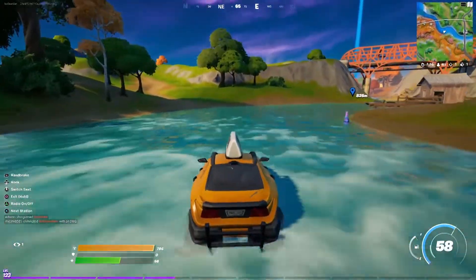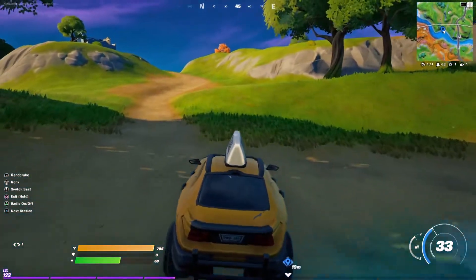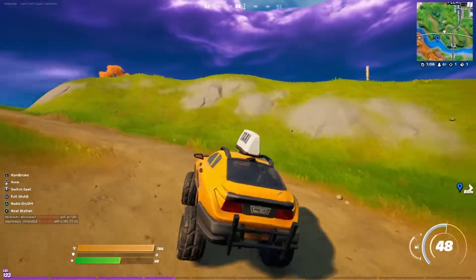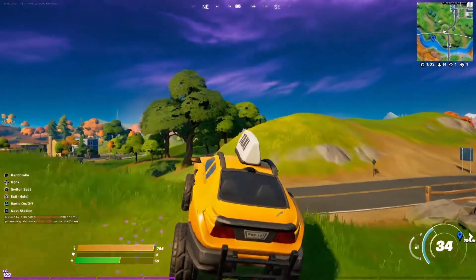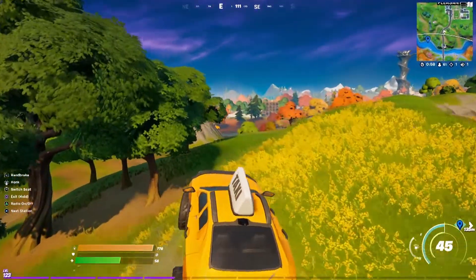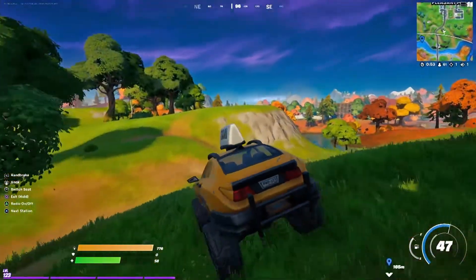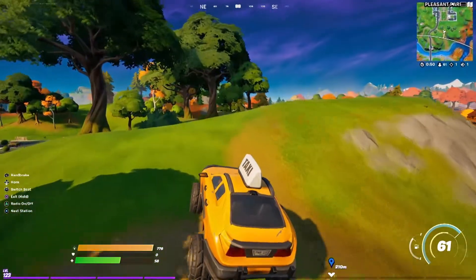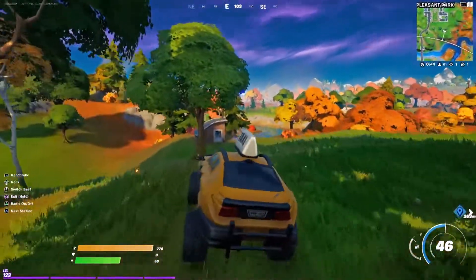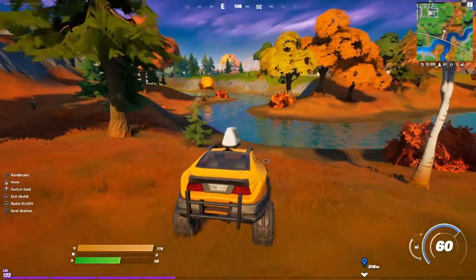Hey check it out, it's a llama in the river — mark that in case we want to come back. With the vehicle modification it does make off-roading a little bit easier, however it does make the tires a much larger target. And if your tires get blown out, your vehicle then begins to take on constant damage, which if you're not close to your destination could render your vehicle incapacitated before making it there.